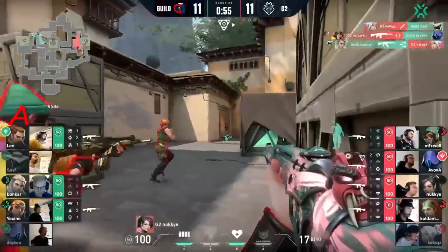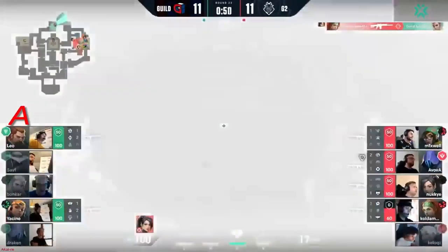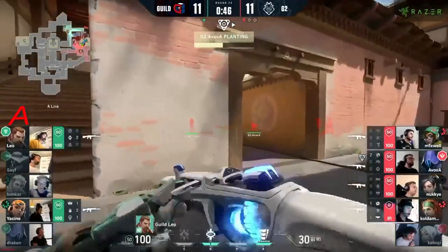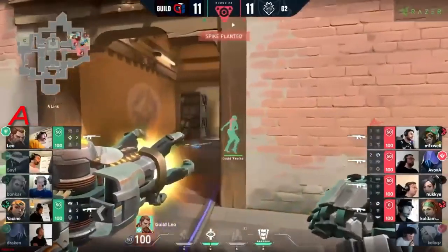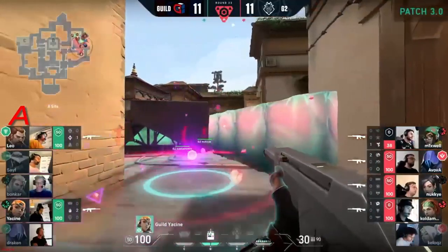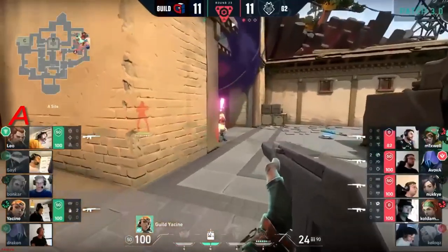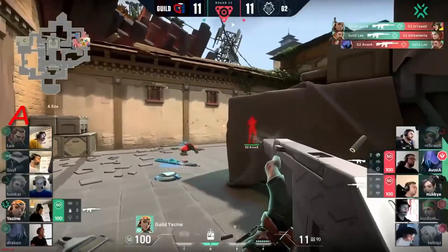Here it is — the paranoia primed and ready to pop. Safe gets taken down. Bonker trying his best on the back side but he's being pushed from every angle — Coldamenta takes him down very quickly indeed. There is a Rolling Thunder — the question is, do you use it now or hold it for overtime? Leo's got a pretty tough decision on his hands — getting by these players will be tough, and I think he's realized that.